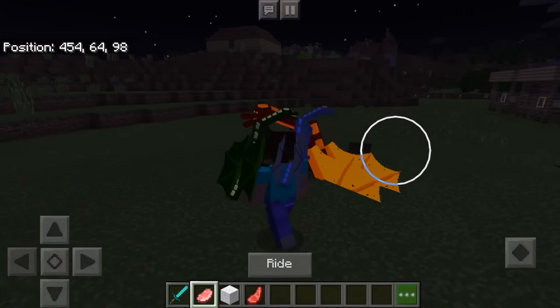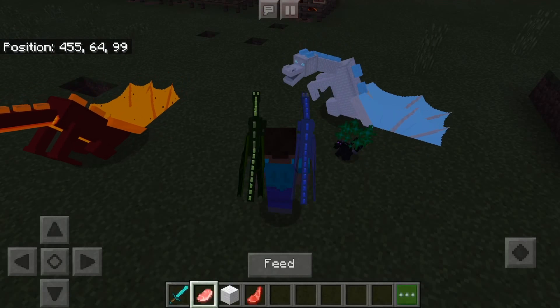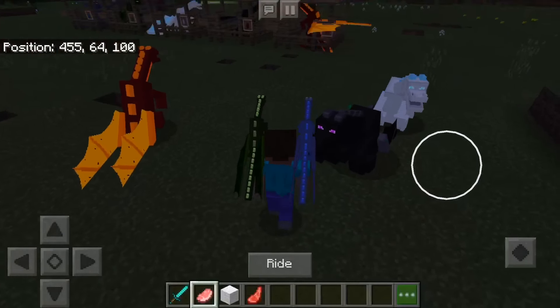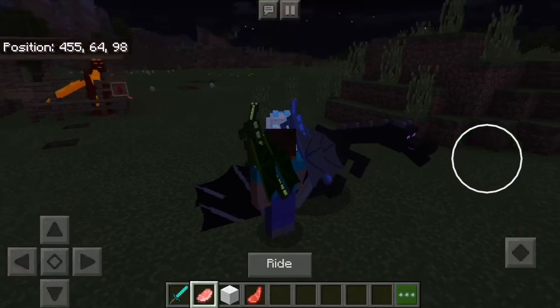You can see me feed my ender dragon, and it's actually for a split second — you saw it enter a second stage dragon. But now it is third stage, which means I can ride it.